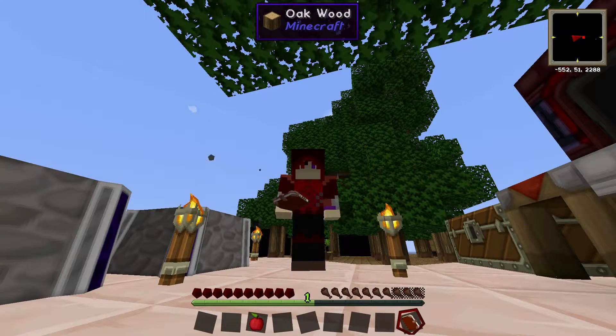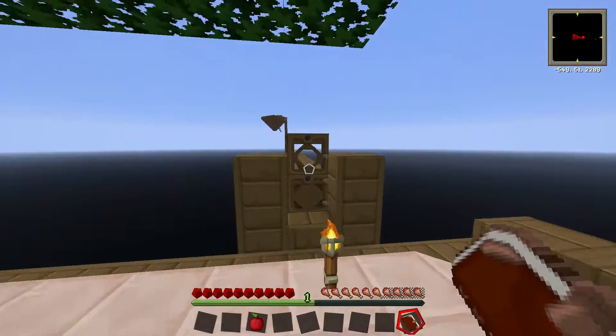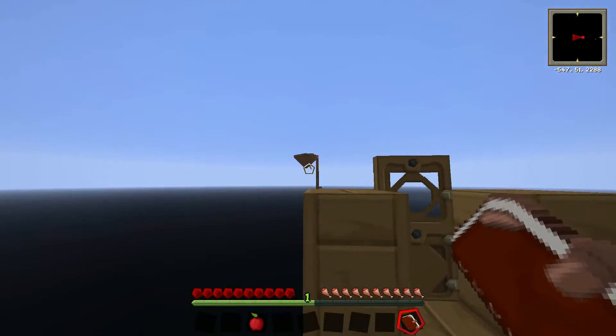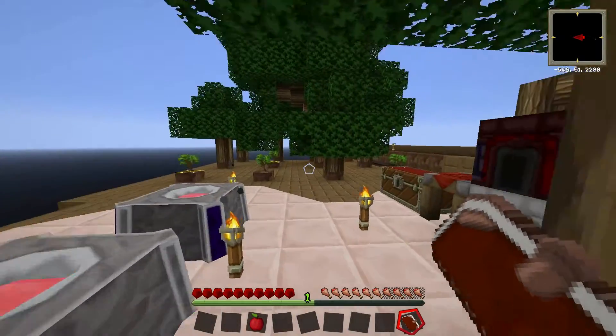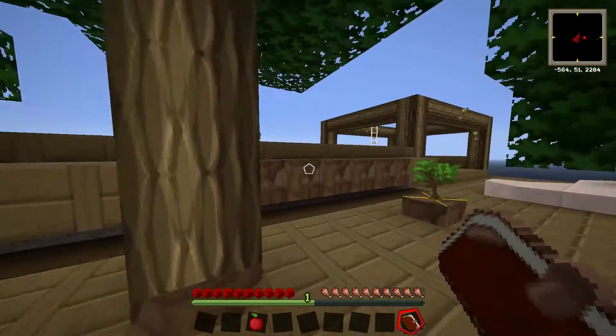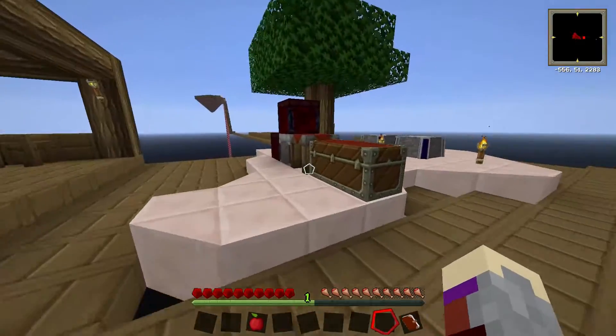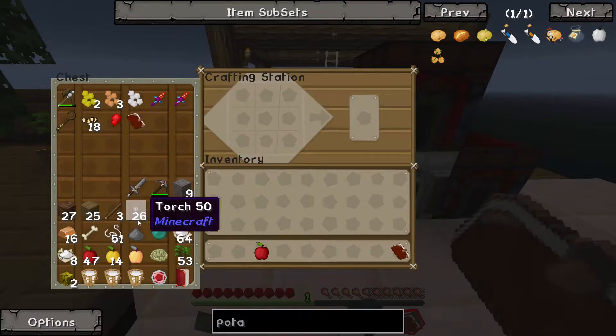Hello everybody, this is ShadowLizzer here bringing you a brand new episode of Red and Red. I believe this is episode 4, and it hasn't been too long since the last episode. As you guys can see over there, that little stick — I have extended it. I'm about halfway towards this little circular thing I want to get to. I've expanded this thing a bit, and I've got enough materials to start up on the next quest. So, let's get going.